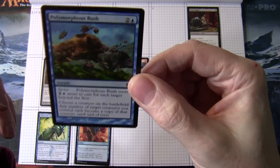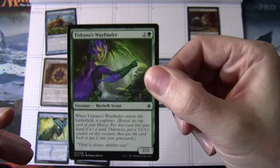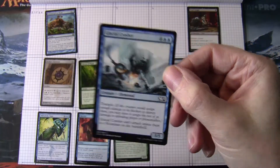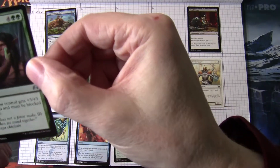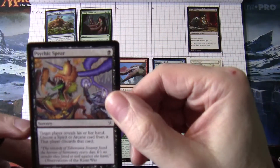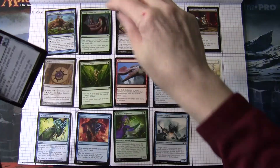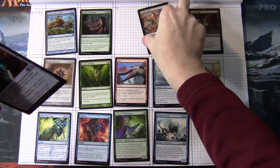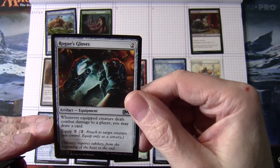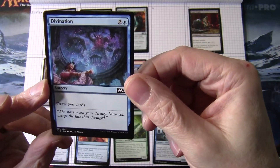There's our rare — Polymorphous Rush — which we'll look at in a moment. Tishna's Wayfinder, Glacial Crasher, Jorga Invocation — that's uncommon. Psychic Sphere from the Kamigawa block, Rogue's Glove — an uncommon from M19 — and Divination, two and a blue, draw two cards, from M19.